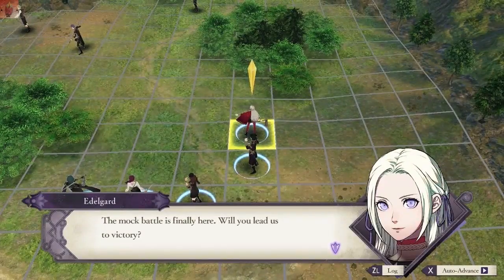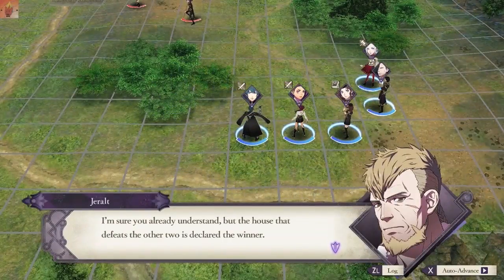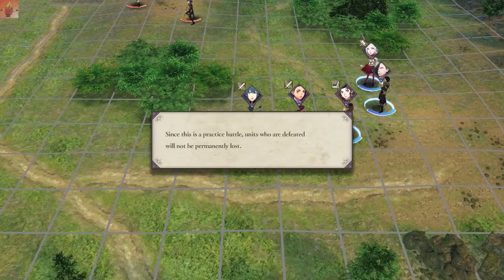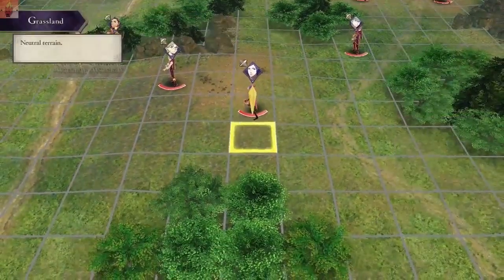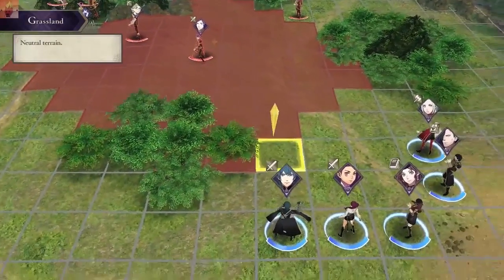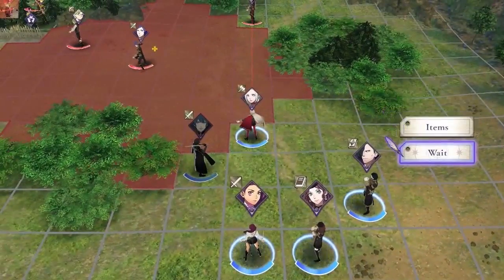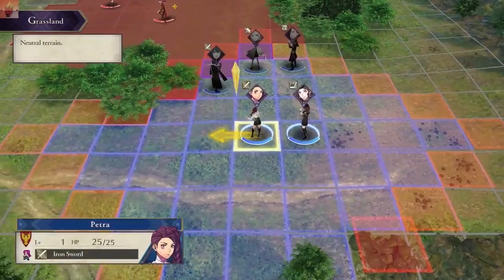The mock battle is finally here - will you lead us to victory? The house that defeats the other two is declared the winner. I'll be overseeing this mock battle, so listen well if you want to win. Values defeated will not be permanently lost - hooray! There's our range, we just sit right there. Their movement range is to here so we always get an advantage anyway.